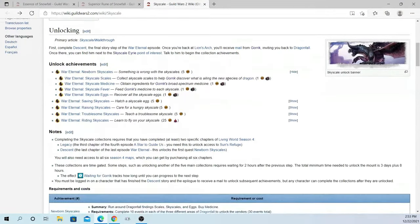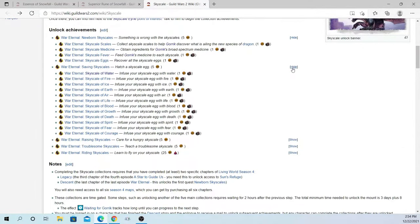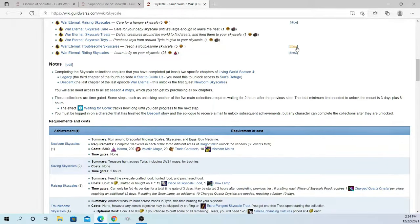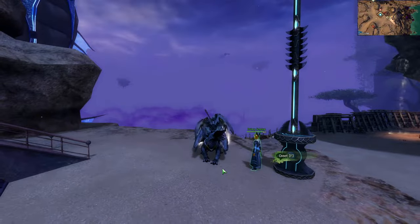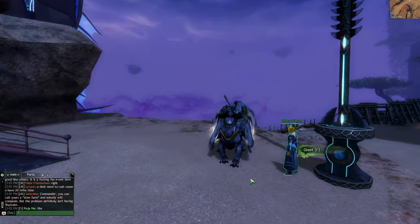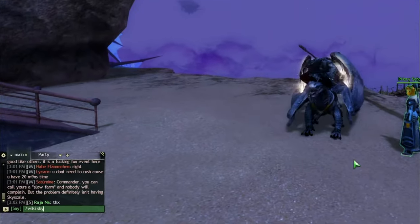At this point, I really recommend using the Guild Wars 2 Wiki to complete all the achievements, because showing every single one would make this video three times longer. I'll provide a link in the description, but if you want to access the wiki from within the game, all you have to do is type in the chat box '/wiki Skyscale' and that will open the page for you.